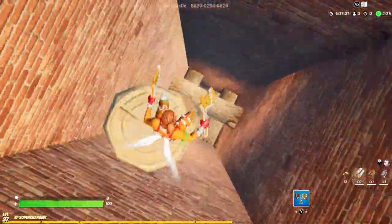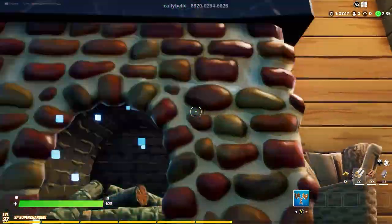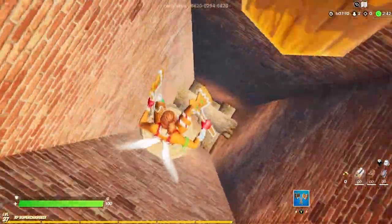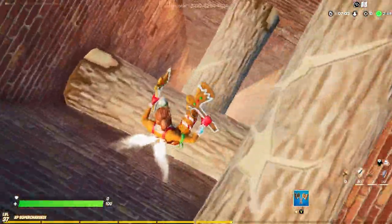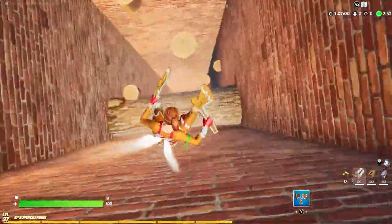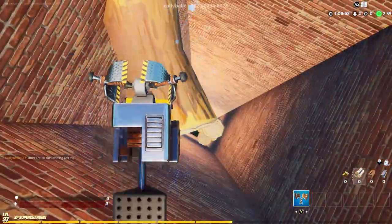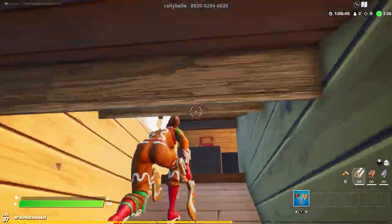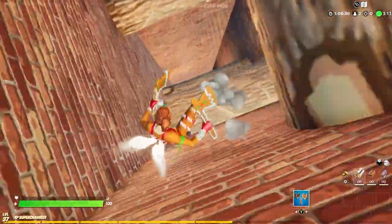I wanted to do a dropper, but something a little bit different, something kind of Santa-themed. Callie is showing off one of the features of this particular dropper. We're not quite there yet, but now there you go — all the way, and cross, and in the corner. We did it! It is possible to do a no-damage run. I've never actually done it, but I've done it in segments, so I know it technically can happen.